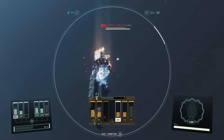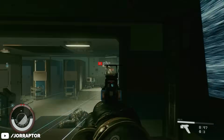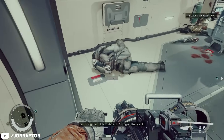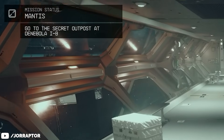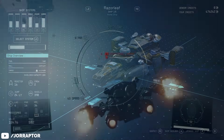You probably already know about the Secret Mantis quest. When fighting spacer enemies — which already happens early during the Old Neighborhood main mission, but also many times later in the game — you will want to look out for the Secret Outpost note. Read it and then follow the quest that triggers to eventually get the amazing Razor Leaf ship. It's a great all-rounder that is better than your first ship in almost every way.